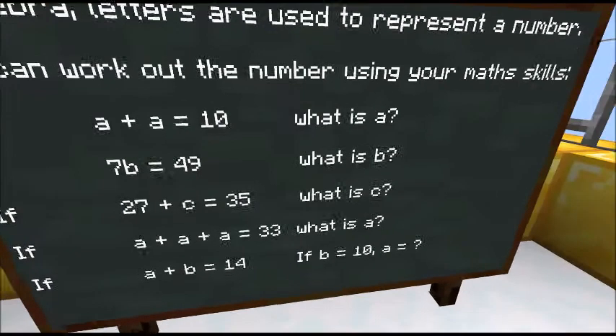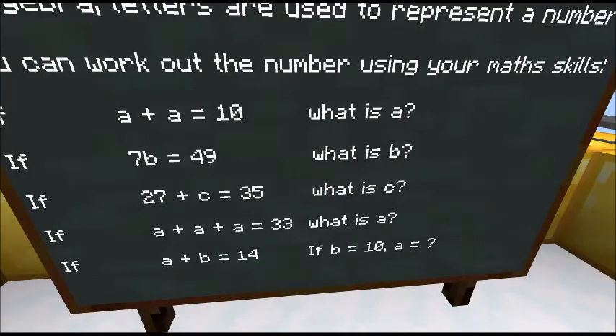If 7B is 49, what's B? When we put a number and letter next to each other, it means multiply — 7B means 7 lots of B. So 7 lots of something makes 49. If you know your times tables, 7 sevens make 49, therefore B must be 7. If 27 add C is 35, what's C? Do you remember when you were younger and the teacher would put '27 add a square equals 35' and you had to find the missing number? That's exactly what this is — but instead of drawing a square, we've put a letter. If you add 8 to 27 you get 35, which means C must be 8.